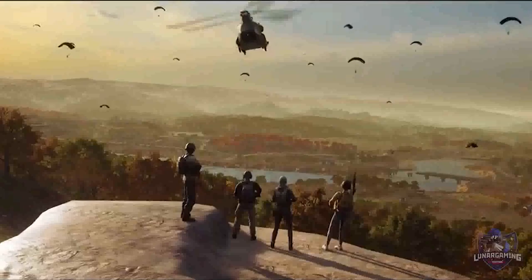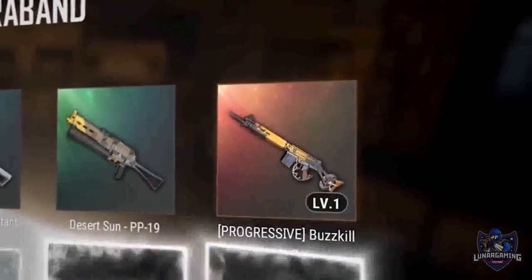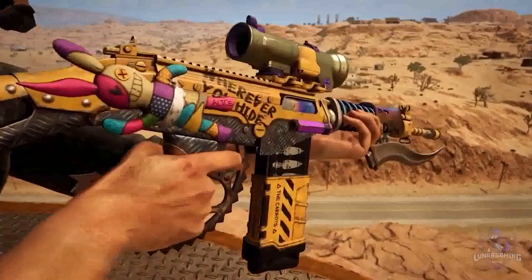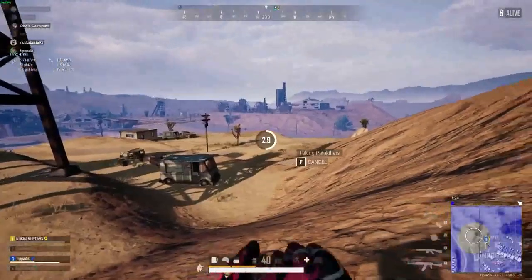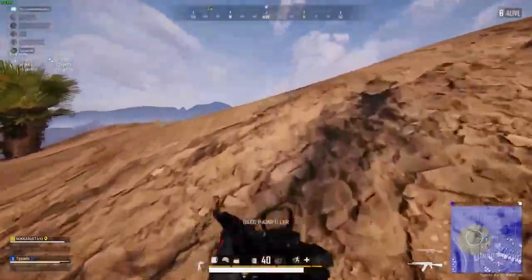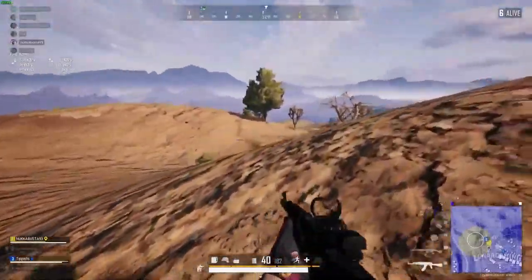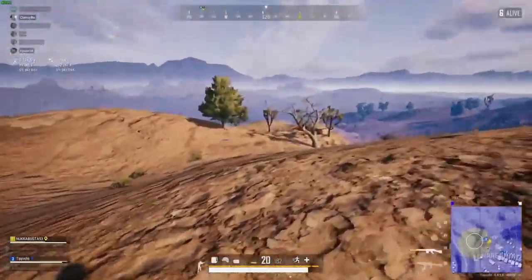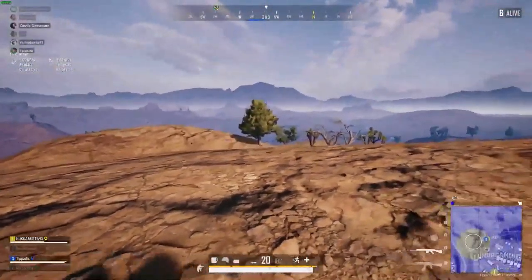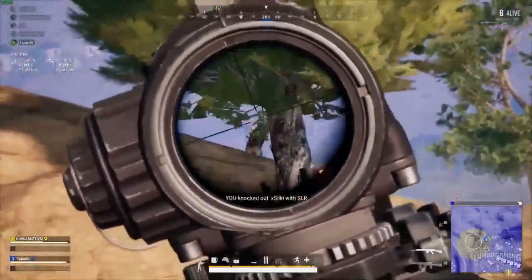For assault rifles, the effectiveness of the QBZ and G36C was falling off too hard at medium to long range compared to other assault rifles. The QBZ has had a damage increase from 41 to 42 and slightly lower horizontal recoil. The G36C also has slightly lower horizontal recoil. For light machine guns, the DP28 has an increased damage of 52 (up from 51), and the M249 has reduced horizontal recoil during long bursts. For submachine guns, the PP19 Bison has increased damage from 35 to 36.